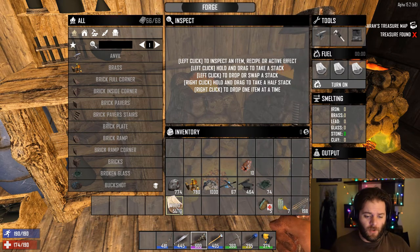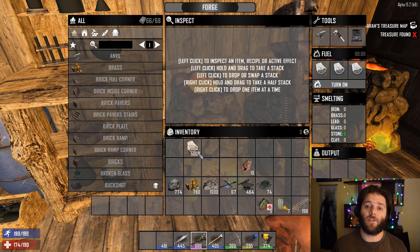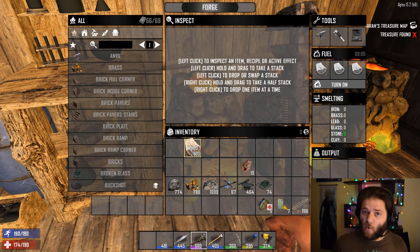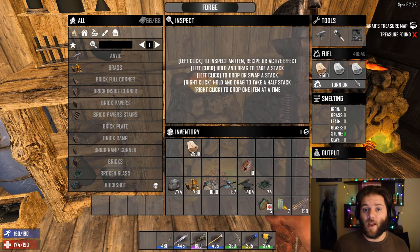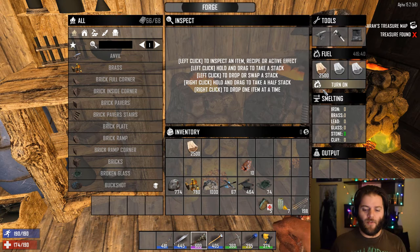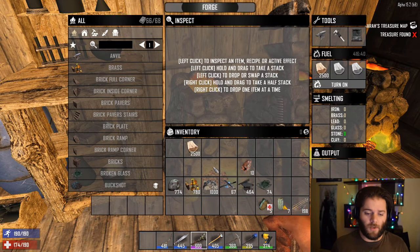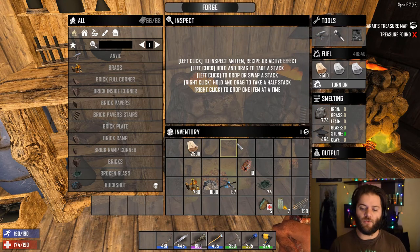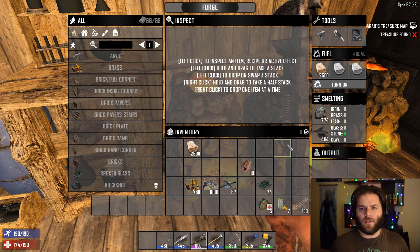To get this bad boy running, the first thing you need to do is grab some fuel. Wood is pretty ubiquitous — just chop down a tree and you'll be okay. You can use things like coal, but I don't recommend it because you'll need that later on to make gunpowder if you want to blow the crap out of everything that moves. So we'll grab a stack of wood and dump that into the fuel source. This operates in the same way that the campfire does — pop your fuel in and then you're good to start loading it up. The smelting area just down here is where you want to put your raw materials. Clay and iron are your two most common items.